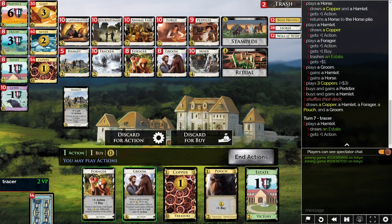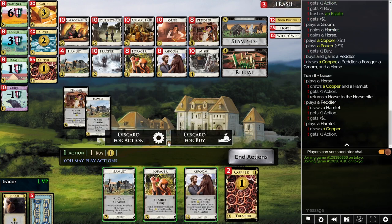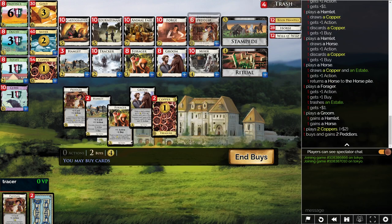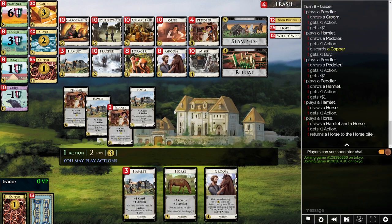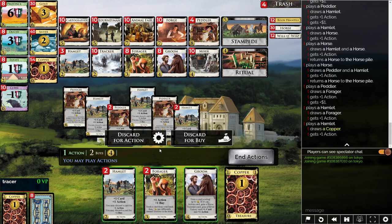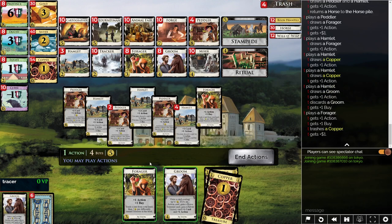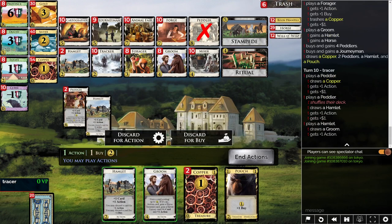This hand is a little unusual — let's just Forager it out, take another Hamlet and another Peddler. A Stampede would be useful at some point, though it's pretty unlikely in this deck. But here you can start to see — discard for Buy, Horse, more discards for Buy, get to trash an Estate — let's pick up a bunch of Peddlers. At this point the deck qualifies as moving along quite nicely. Get to play some Horses; it almost looks like Draw. Forager will give Plus Buy for basically the same cost. Discard a Groom, because the goal is to get these Peddlers — four Peddlers, one Journeyman — and at this point the deck is really moving.